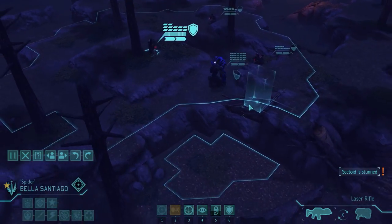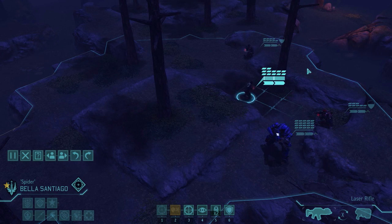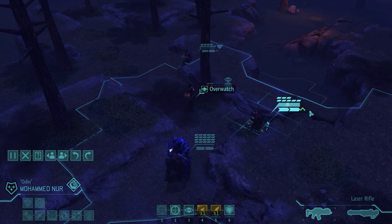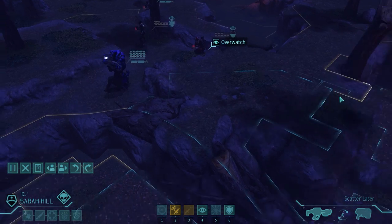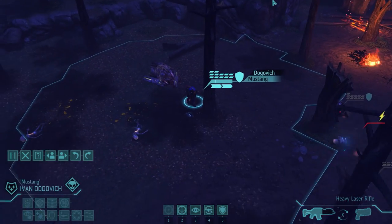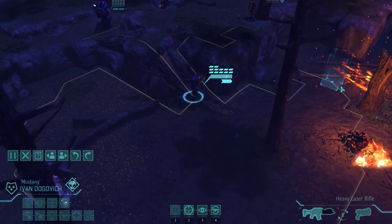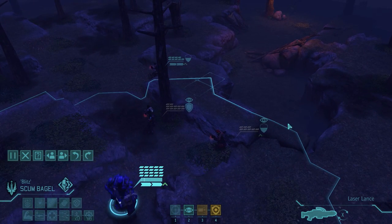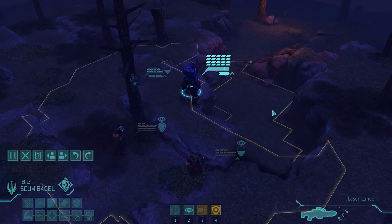That gives us access to one of the psionic powers once we interrogate the sectoid — I think that's mind fray, if I'm not mistaken. I needed a sectoid and now I have it. Let's go finish the mission. We still have two more uses of the Arc Thrower — I could try to capture more aliens if I get a chance. Move back and reload. This is already a very successful mission, unless someone dies later — hopefully not. Overwatch.